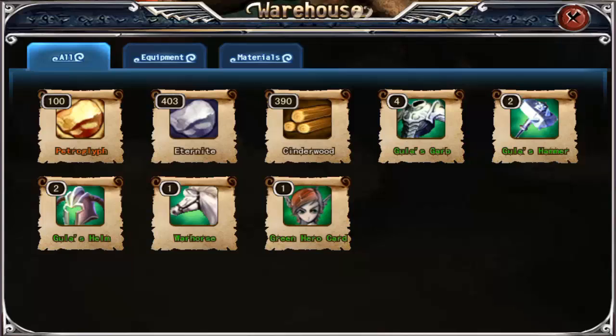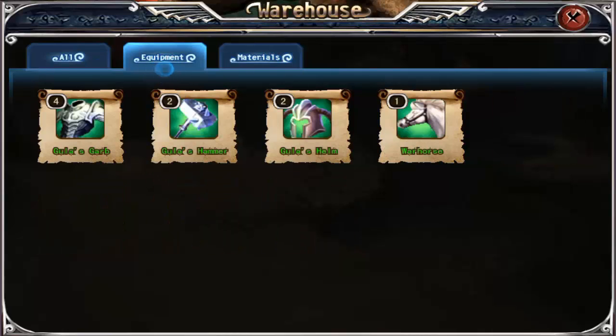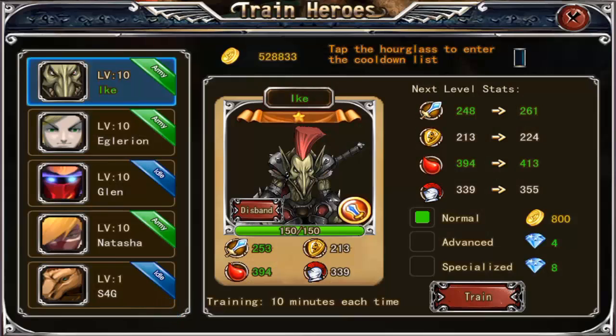The warehouse shows you all the items you currently have. You can look at equipment and different materials. This screen shows all your materials and all your equipment - equipment is obviously armors and weapons to equip onto your players.